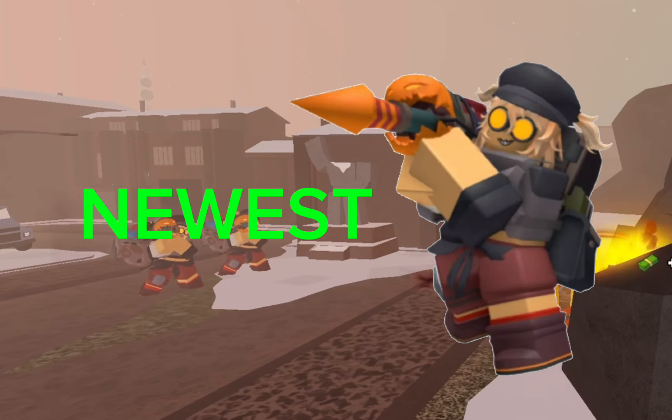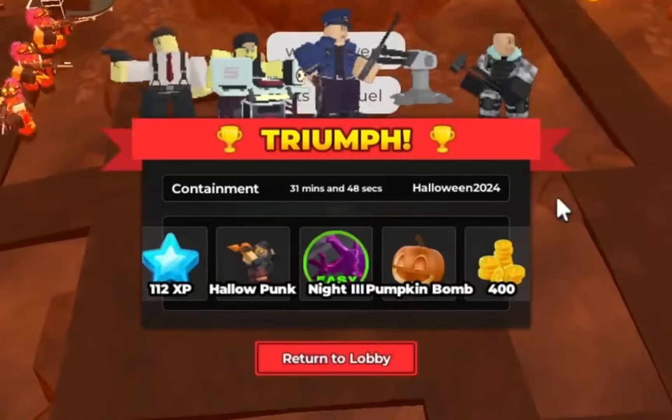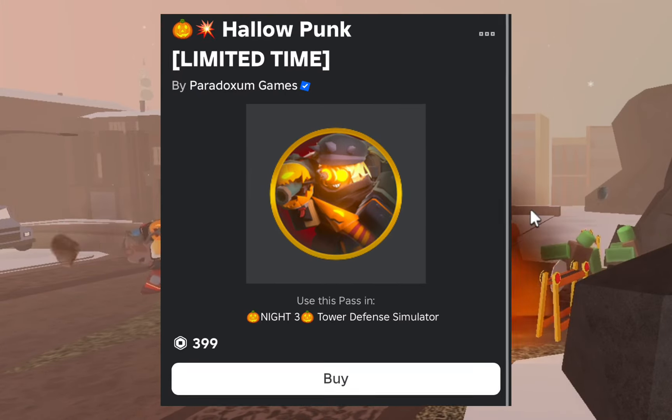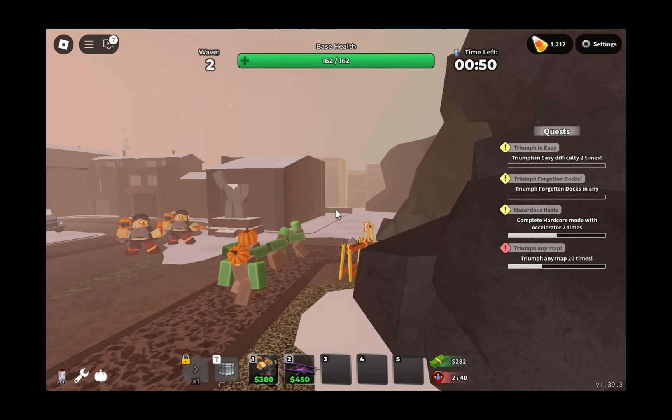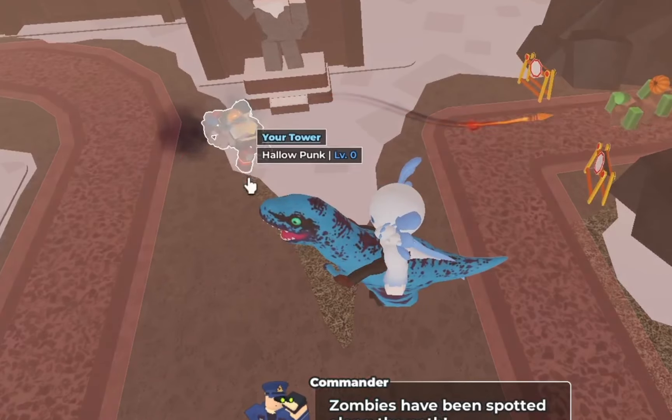The Holo Punk is the newest tower added to Tower Defense Simulator. It can be obtained by beating Knight Tree on easy mode, or if you're lazy like cheese, you can just buy it for 399 Robux. But just play the game — it's really not that hard. Enough wasting your time, let's get on with it.